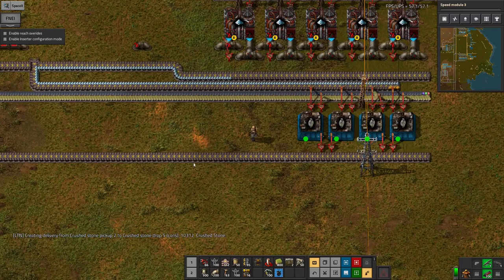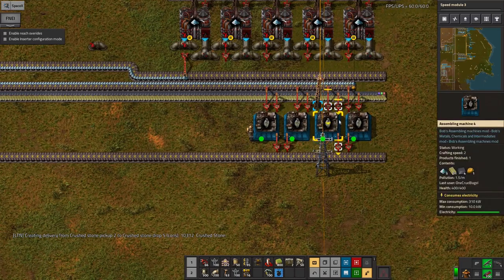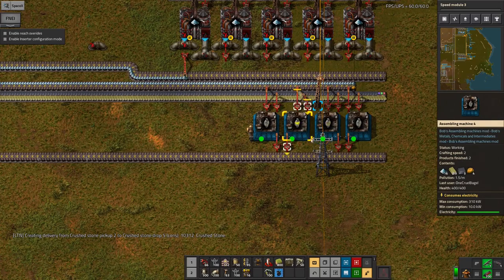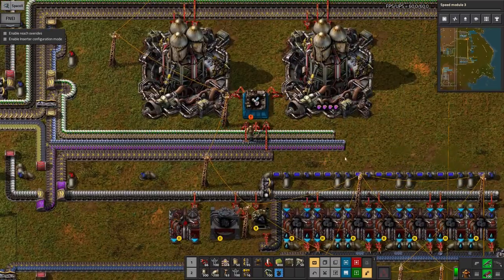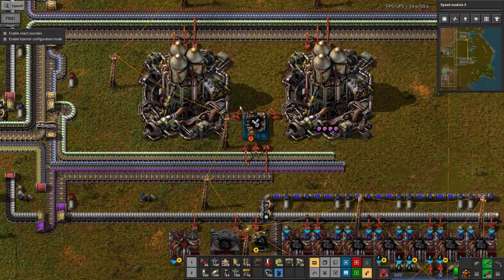These should now make just the right number. If I've counted correctly - which I have to admit I can't guarantee - but if I can count, then this should produce the 20 generators that are needed. Pass them up here and the satellite manufacturing assembly machine will grab those, and that should build me the two satellites I need.